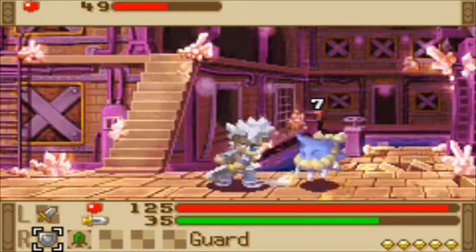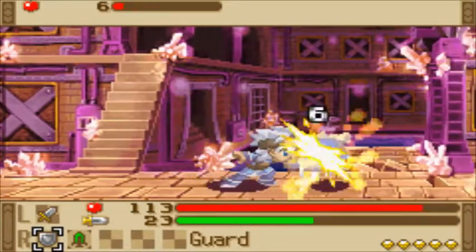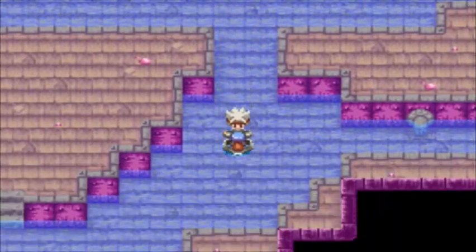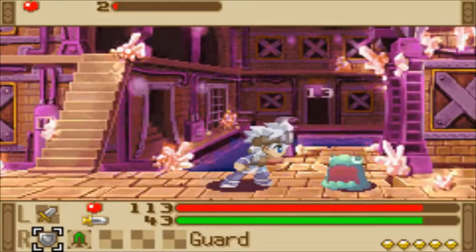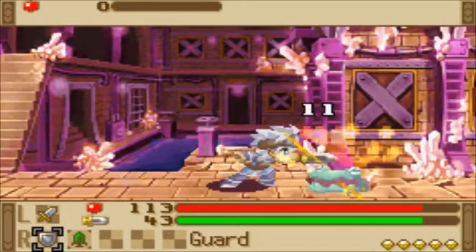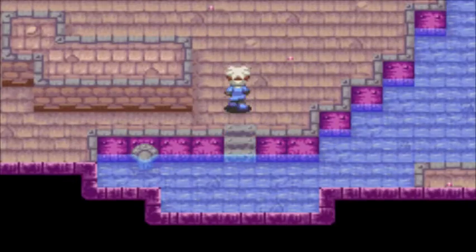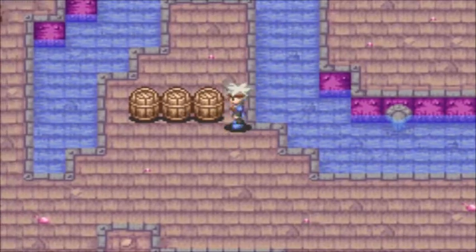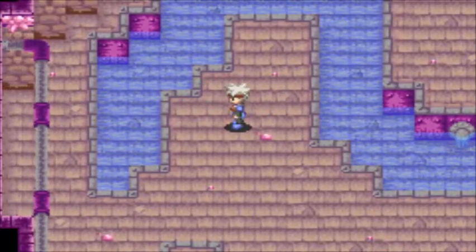Gremlins have a chance of dropping a certain item that's a pain to get, called a matchbox. That creates fire ores and I'm going to need a lot of those. The axe technique I picked up just now takes 15 fire ores by itself, and I need to make it again with mystic ore. There we go — there's a matchbox.